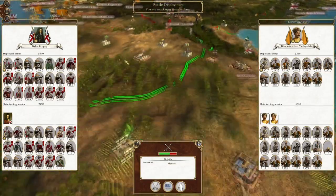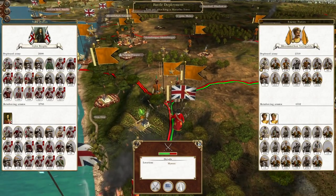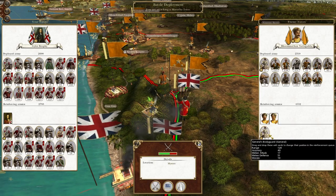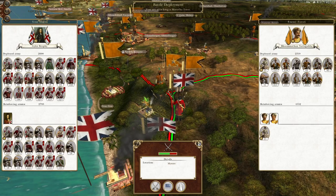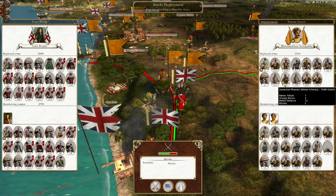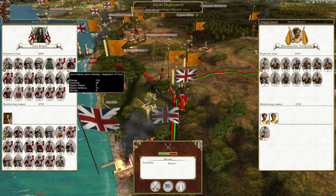To pick up where we left off, our invasion of India has been a smashing success. These two armies that have landed here in this port just south of Goa are going to push into this cluster of Maratha armies. The main force is depleted, as is the garrison of Goa, and the other force coming in is just a general — so this is quite a nice opportunity to knock out all of these troops with one army intact and potentially move reinforcements north to secure Goa itself.